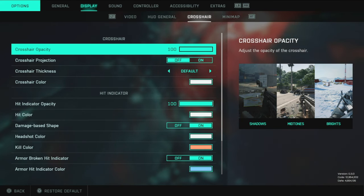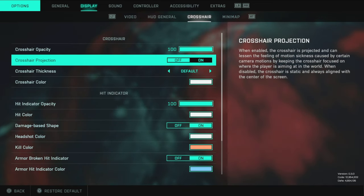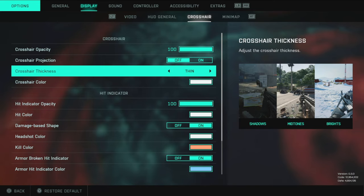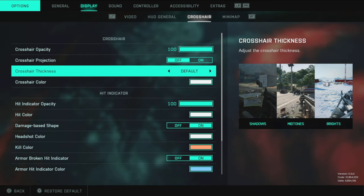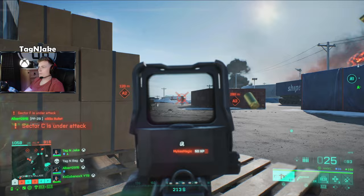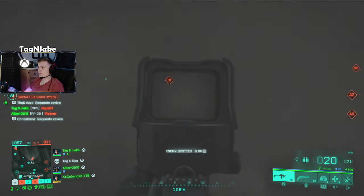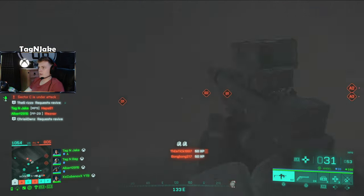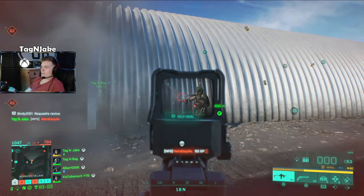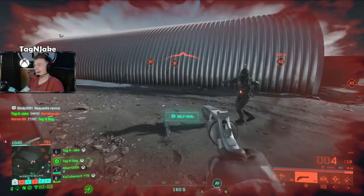Moving on to crosshairs — keep opacity at 100, your crosshairs are vitally important. Crosshair protection I have off, thickness on default — it doesn't change much between thick and default, and you don't want thin. For crosshair color, mine is white but I'd recommend trying light green — it's popular across FPS games, stands out well, though it can blend into lighter surfaces just like white can.